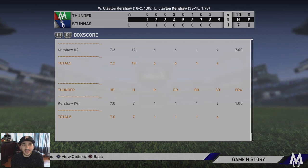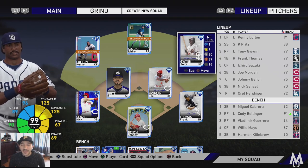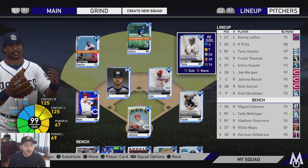Kershaw gets the win - seven innings pitched, gave up one run, six strikeouts, solid outing. We gave up seven hits but no real threats. Tony Gwynn goes one for four in his debut - he has some good hits, just didn't find the gaps. He's gonna be in our lineup for a long time. Morgan and Frank Thomas both hit home runs again - I really like that, it's a good sign.